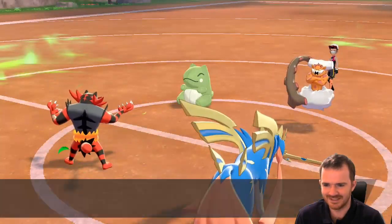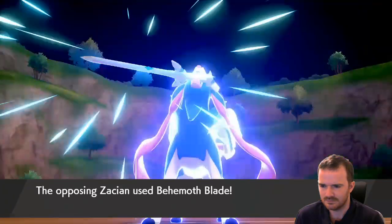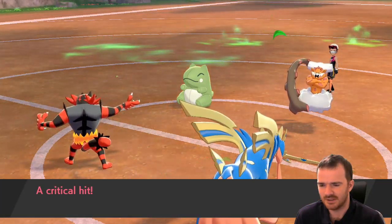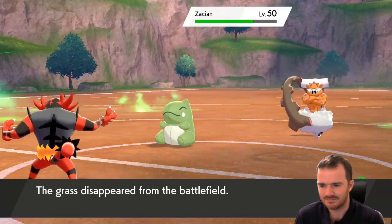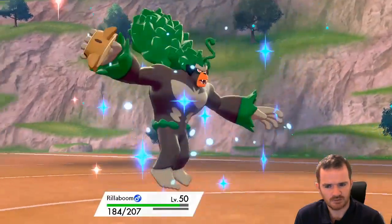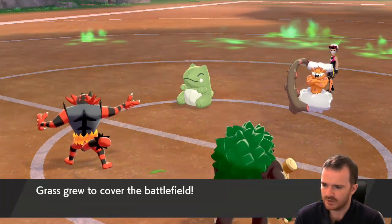We tried. That's going into my Zacian — makes sense. And then we've got Flare Blitz that does nothing. That is one thing to keep in mind. Surging Strikes on Urshifu — I'm guessing it will break through the Substitute, make it fade. Might get a chance after that to finish it off.